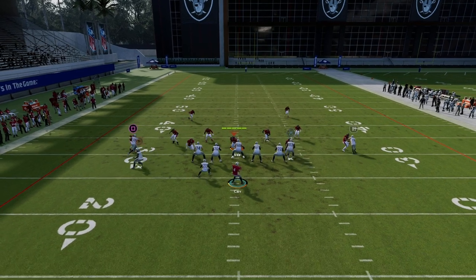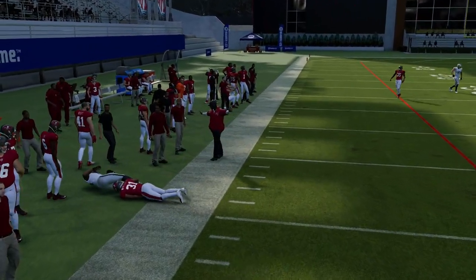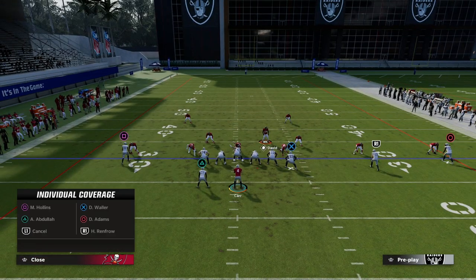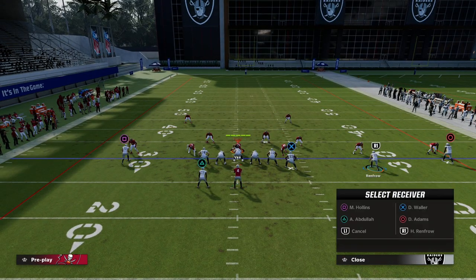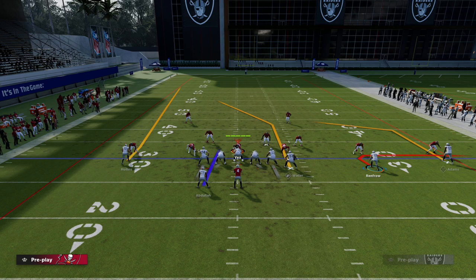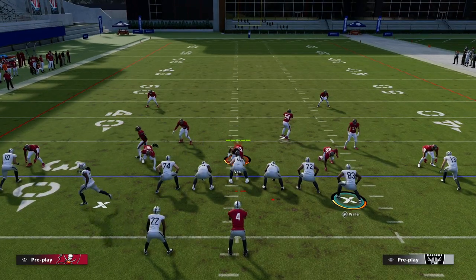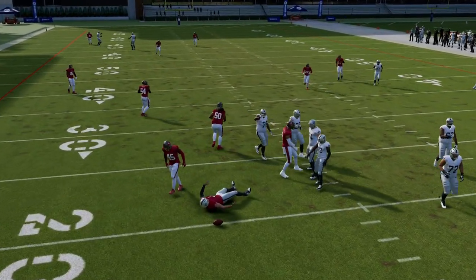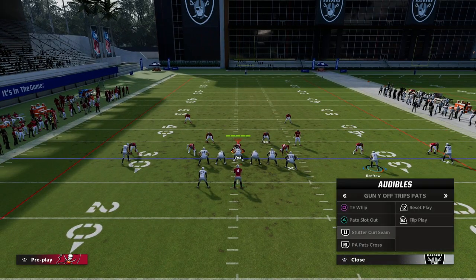Same kind of thing — now they have to choose who do they want to guard. What you'll see is that crosser is oftentimes going to be wide open against man-to-man. The user is going to have to go guard the crosser — that's the main thing I want to get across here. In that scenario, it doesn't really matter what else we put around it. Like pat slot out — if we use pat slot out, same thing, they're going to have to go guard this tight end route. We can run it almost identical. Watch the post — the post gets open, and the slant is also getting open. The out route is another route we want to have in our disposal.